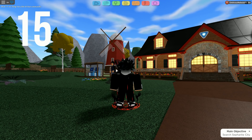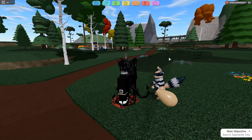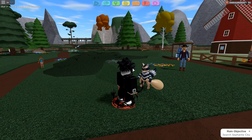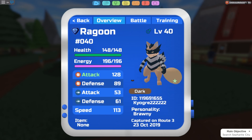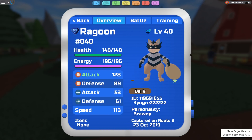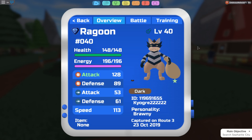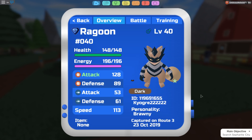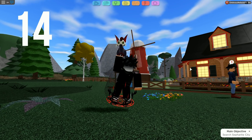Coming in at our number 15 spot, we have Ragun. Honestly, I don't know what it is about Ragun — there's just something about it that screams ugly to me. I don't know if it's the bag or just the way it looks. It's just ugly. But there are going to be way more ugly Lumians in this list. This is number 15, so it's not the worst — it's a pretty decent looking Lumian, not the worst but not the best.